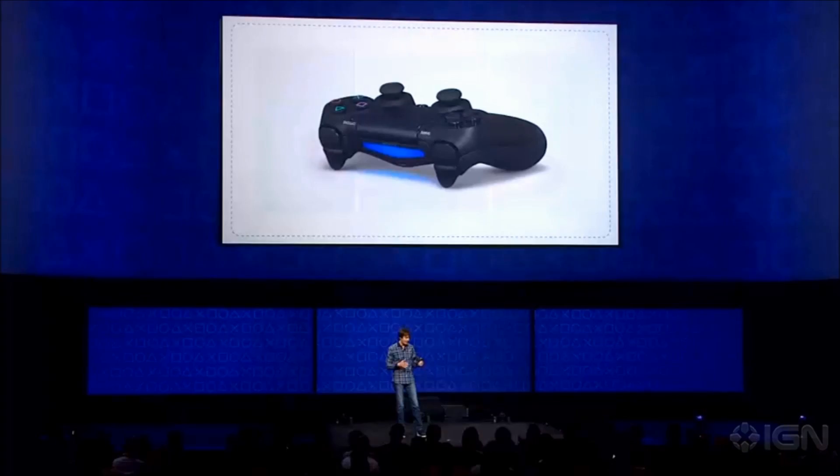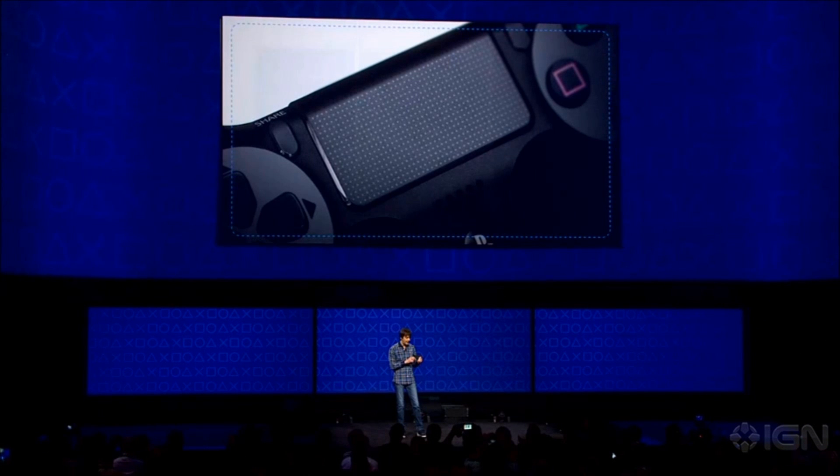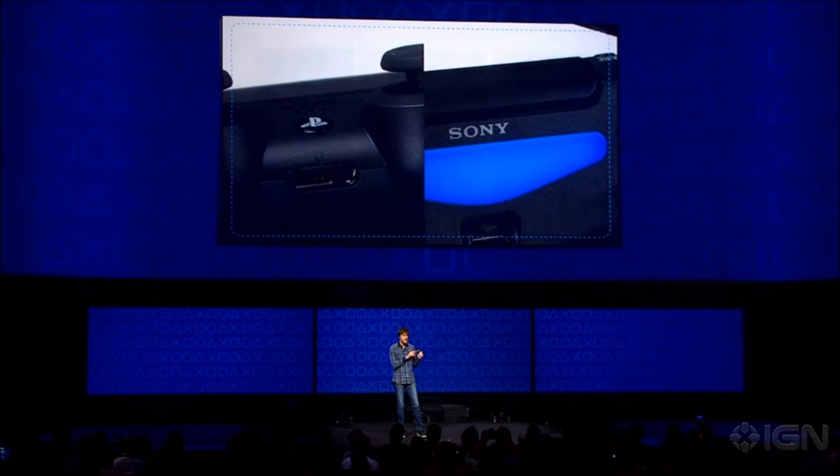And finally, we added a few new features: a touchpad as a new form of input, a share button and a headphone jack to enhance social interactions, and a light bar as a simpler, more friendly way to identify players.